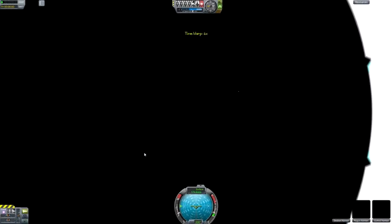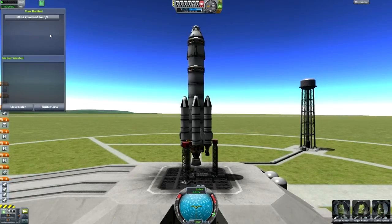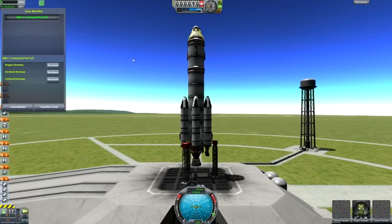Remember that little icon I showed you? Well, it changes once you go to the launch pad. Right up here, you click that and you automatically have your crew manifest. This rocket has one pod — a three-man pod — and we've got all our guys in there. You can remove everybody and now there is nobody in there, or you can add whoever you want. By default, that will add a random Kerbal.